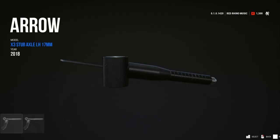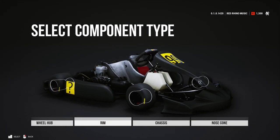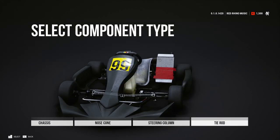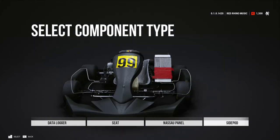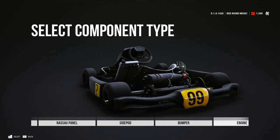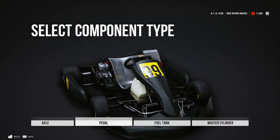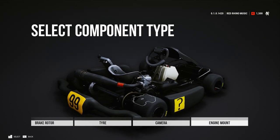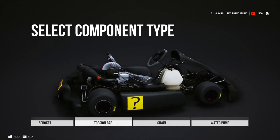At the bottom right there you see like a white square with an R — I don't know what that actually means, it's cut off for me. But if we look at this, we've got stub axle, wheel hub, rim, chassis, nose cone, steering column, tie rod, steering wheel, data logger, seat, Nassau panel — which is like this nose thing — side pod, bumper, engine, bearing carrier, axle, pedal, fuel tank, master cylinder, brake caliper, brake rotor, tire, camera, engine mount, carburetor, airbox, exhaust, sprocket, torsion bar, chain, water pump.